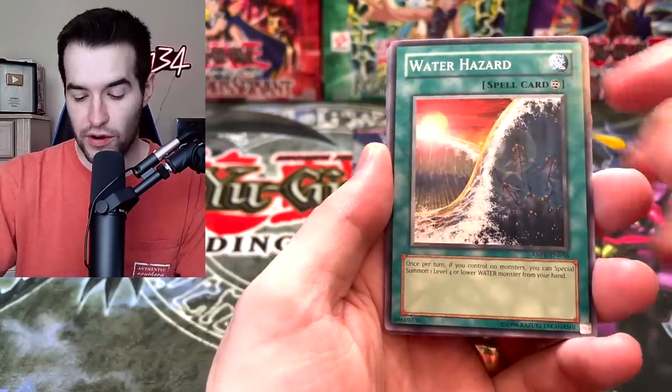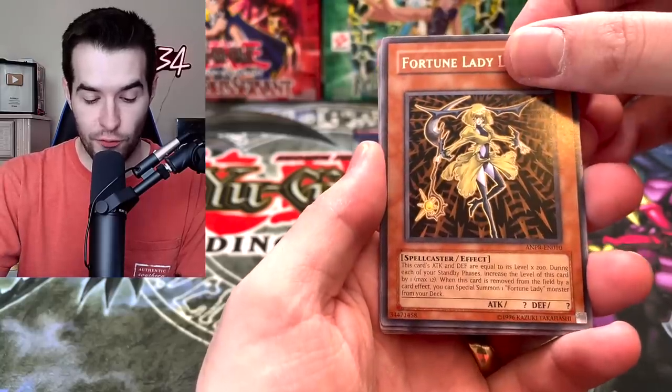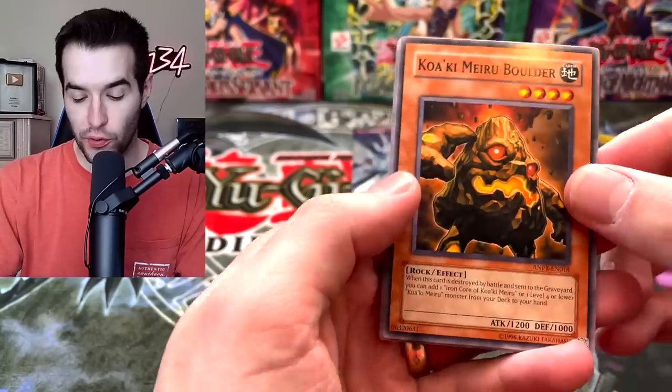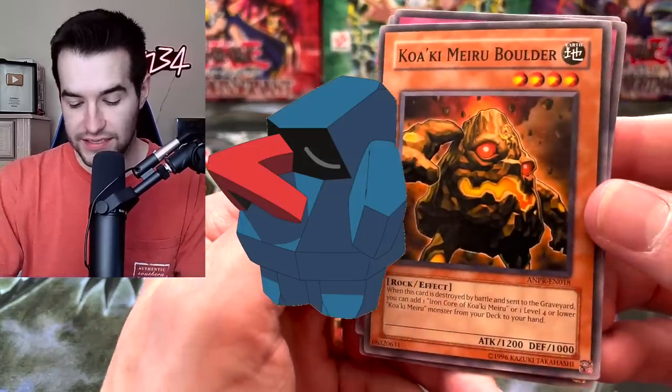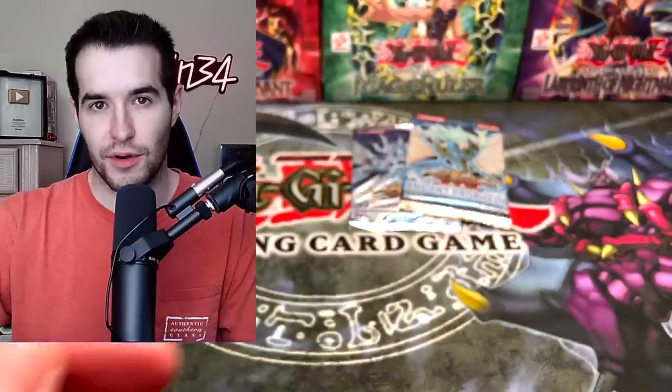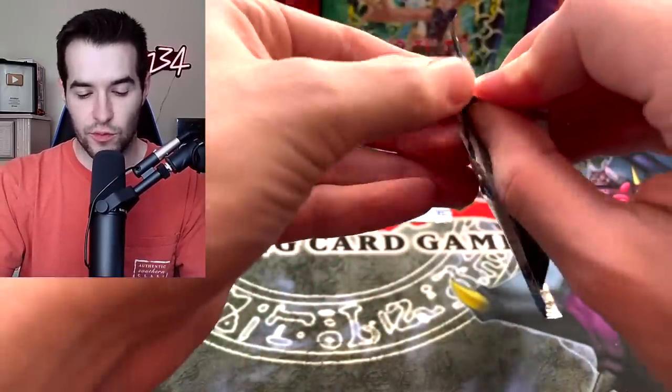Genetic Woman. Water Hazard. Fortune Lady Light is the next card — a Foil. Kwakimiru Boulder. We have a literal boulder here. It kind of reminds me of Nose Pass, except like a smaller nose. If you guys know what I'm talking about. Let's go on to the next one — I think Stardust Overdrive is a little bit better than Ancient Prophecy, so we'll leave that one for last.